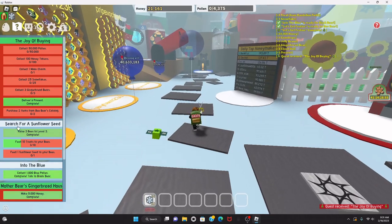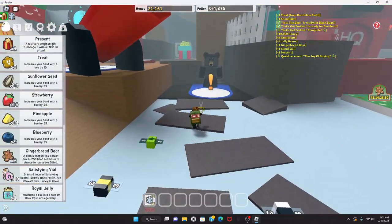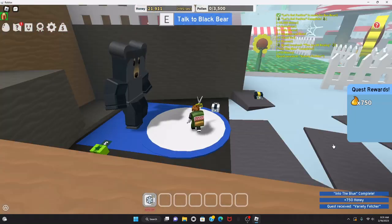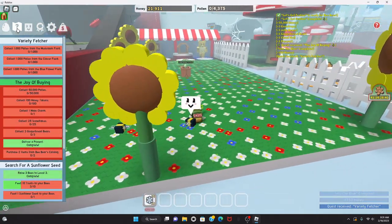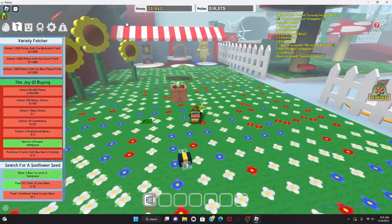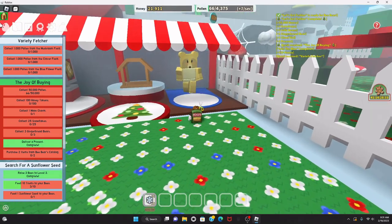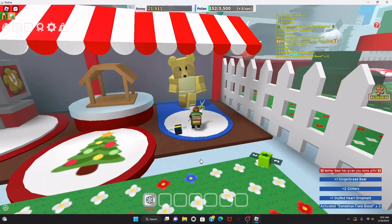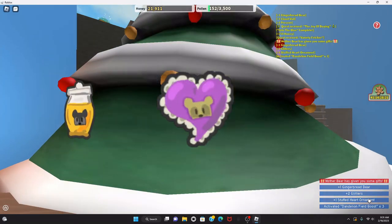Black Bear, there you go. I'm gonna go give my present to Mother Bear — since I gave one to Black Bear, might as well give one to Mother Bear. There we go! One gingerbread, two glitter ornaments, and a 3x dandelion field boost!